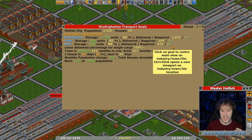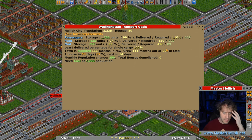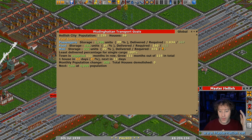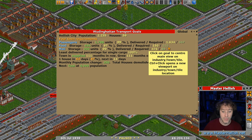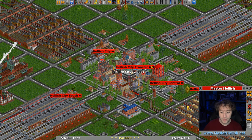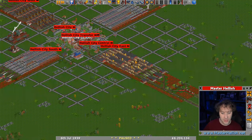We've got coal sorted out so we can go past four and a half thousand up to five thousand in population, and that's when the next requirement kicks in. But five thousand population is more than double what we've got now, and we definitely don't have more than double the amount of food ready to roll. So we need to fix that and sort it out.